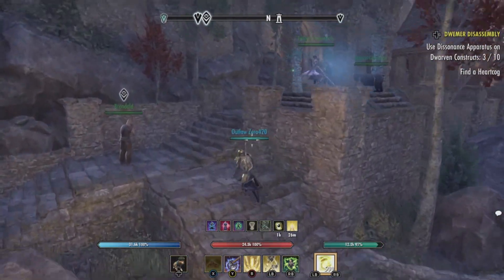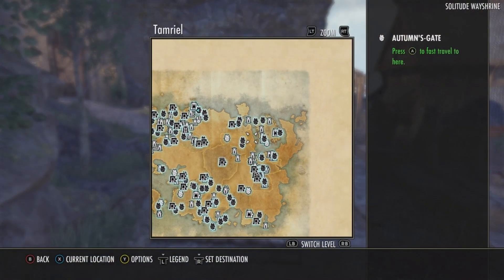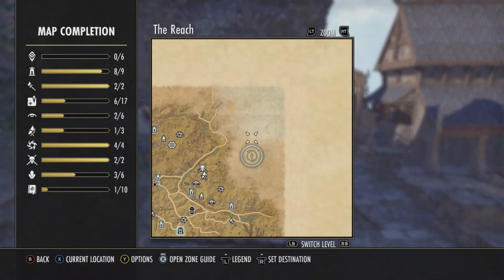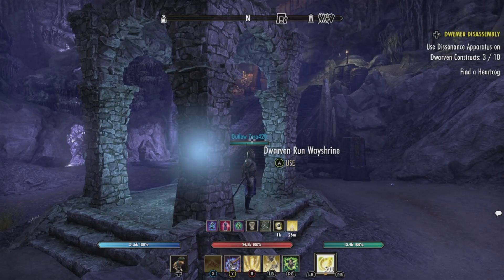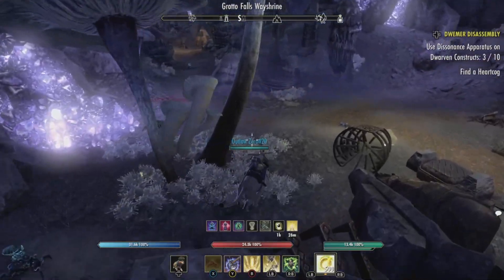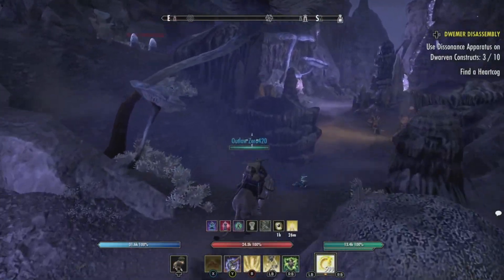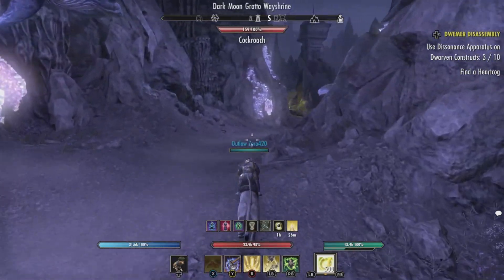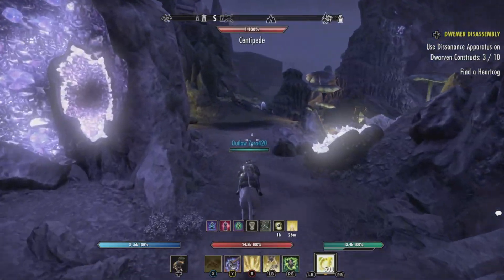We're going to head for the delve that we need to go to, and from there we'll complete the quest. The delve I need to do for today's quest is Dwemer Disassembly — I need to go to the Scraps, and from there do whatever I need to do. We'll fast forward through most of this and meet up when we need to turn in the quest.